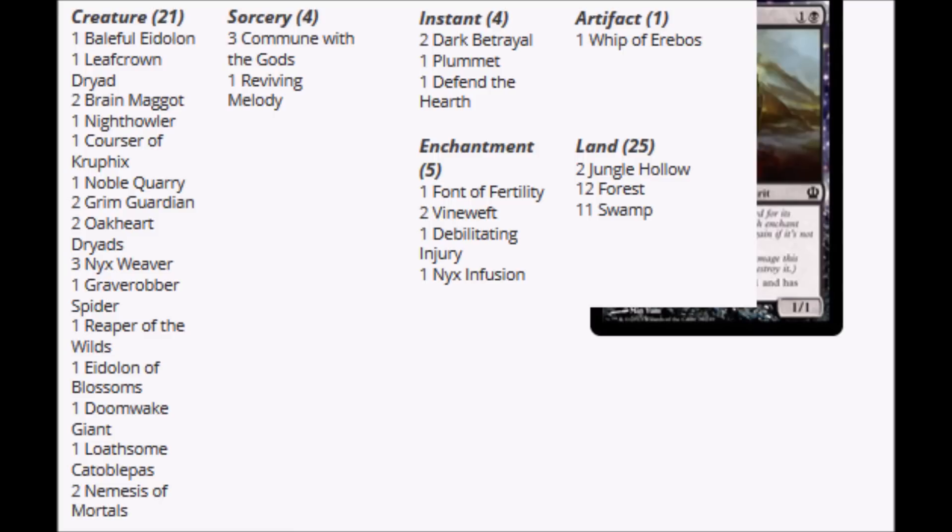Moving on to the next deck — the next deck is an enchantment type of deck. The one card we will spend some time talking about is the foil Corsair Crufix, because that's the only one that gives this pack any kind of legs. So you've got Grim Guardian, Grave Robber Spider, Reaper of the Wilds, Eldeon of Blossoms, Doomwake Giant — these are all pretty much penny cards.